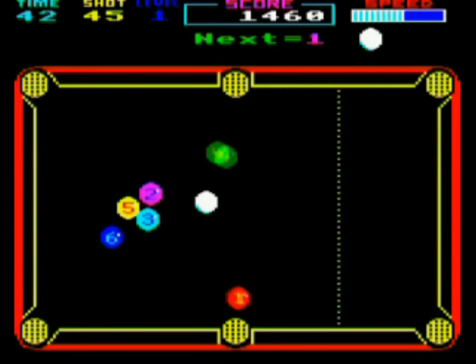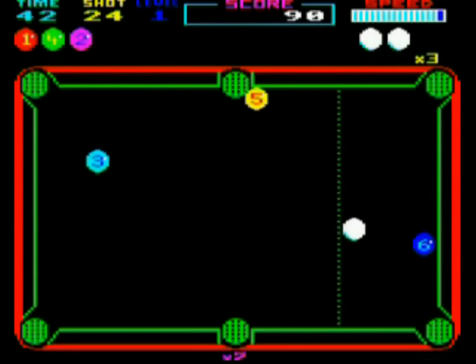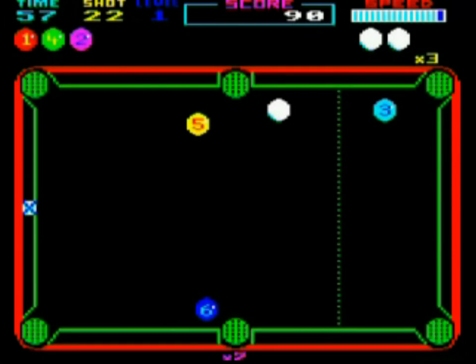Unlike many other pool simulations, this is a one-player game only. There is no computerised opponent. Instead, you have a lives system, rather like an arcade game. If you miss a ball, pop the wrong one, or hit the wrong one on level three, you'll lose a life. If all your lives hit zero, it's game over and you have to start again.